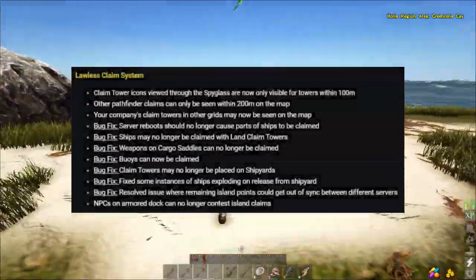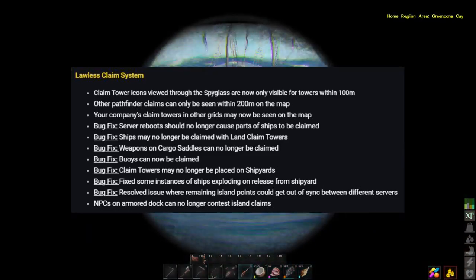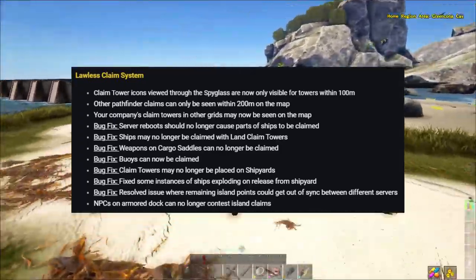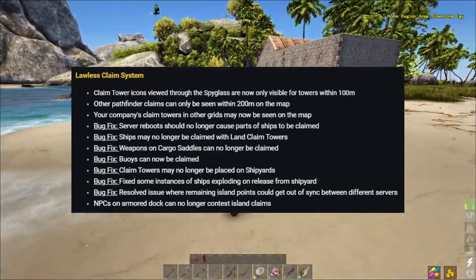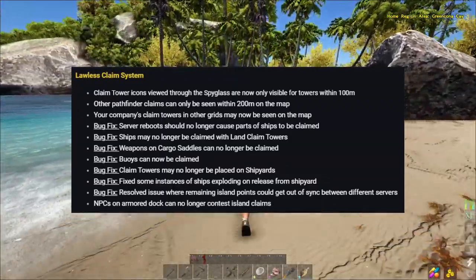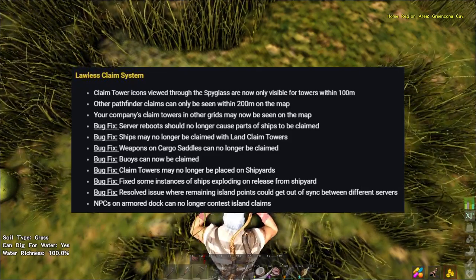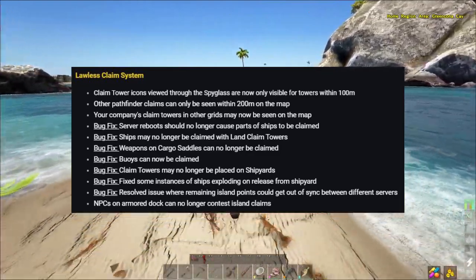The lawless claim system: claim towers viewed through the spyglass are only visible within 100 metres — previously it was just towers upon towers making the spyglass hard to use. On the mini map or main map you only see claims within 200 metres, which is nice so you can't immediately pinpoint where someone is living. Your own company's claim towers on other grids can still be seen on your map. Bug fixes include: server reboots won't cause parts of ships to be claimed; ships may no longer be claimed by land claim towers; and weapons on cargo saddles can no longer be claimed.